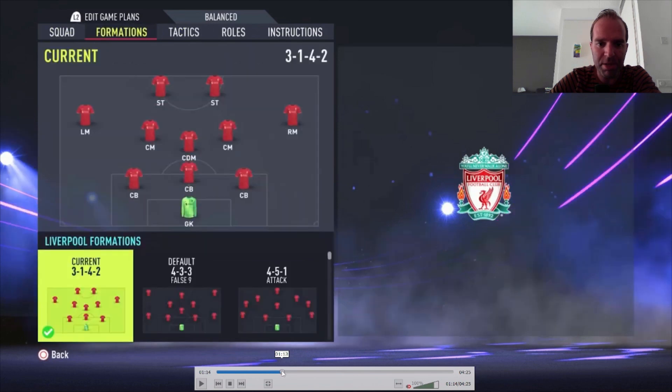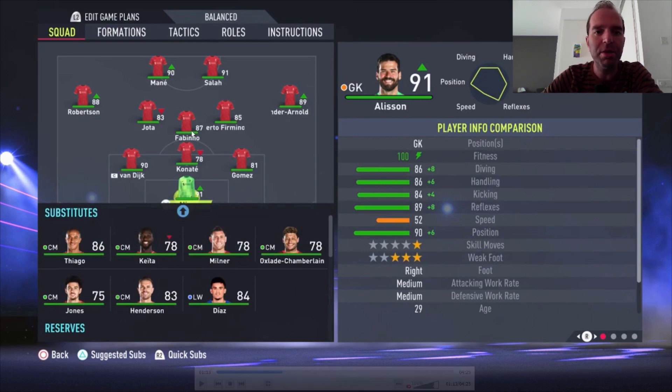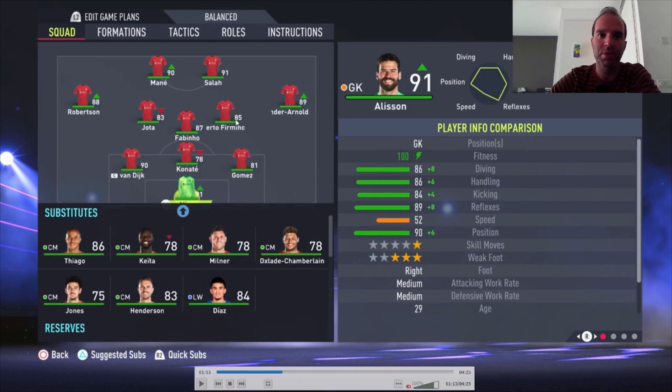Alisson is the goalkeeper of course. Gomez, Konate, and Van Dijk are the center backs. I'm using Fabinho as the central defensive midfielder, Roberto Firmino and Jota as the central midfielders — I know these guys are not central midfielders but they can play there, especially the way I'm playing this formation, and they are doing a really great job. Trent Alexander-Arnold and Robertson on the right and left side, and I'm using Salah and Mané as the strikers.